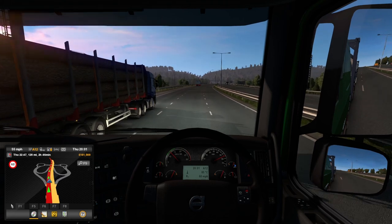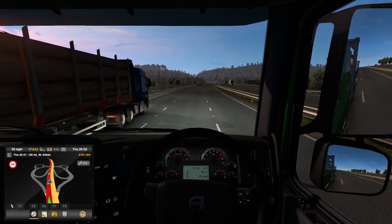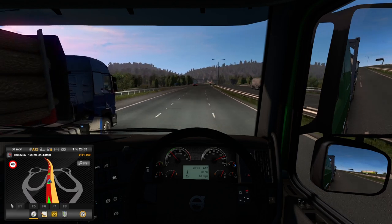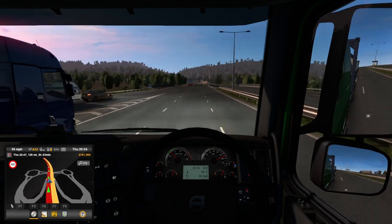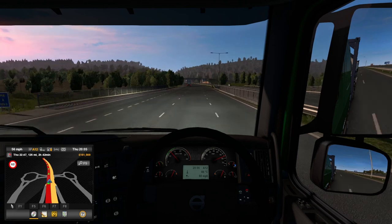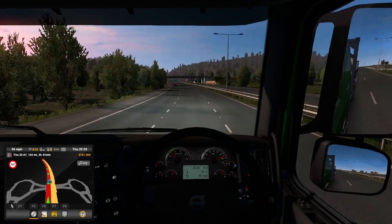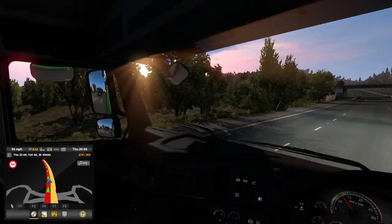It's much easier to park the thing when you can lean out of the window and look. You can just kind of see roughly where your trailer is — unless you need to look out of the window on the other side, and then you're somewhat knackered. Because you can't get up and drive from there.